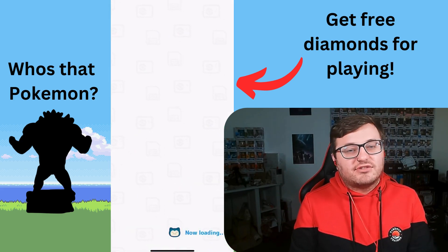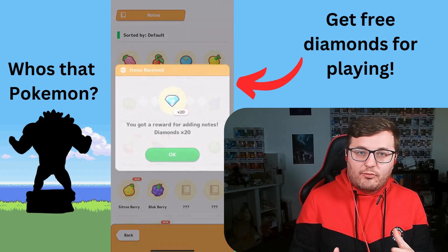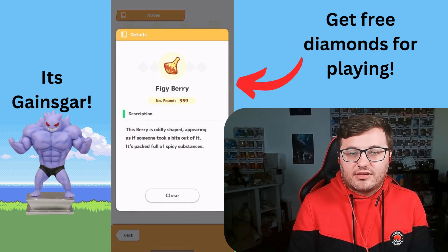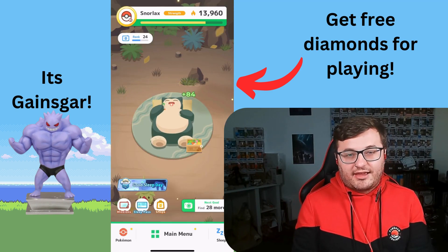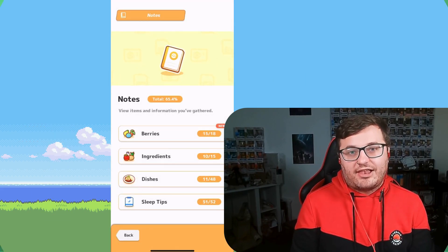One thing that's easy to miss when you start playing Pokémon Sleep: as you find new ingredients, berries, and meals, you fill out a little notebook. There's an option for it in the main menu, and it's always worth checking because you get about 10 to 20 diamonds for each new item you discover there. These can really add up and let you get some great premium stuff from the shop just from filling out the notepad.